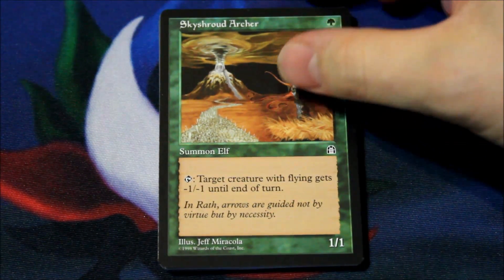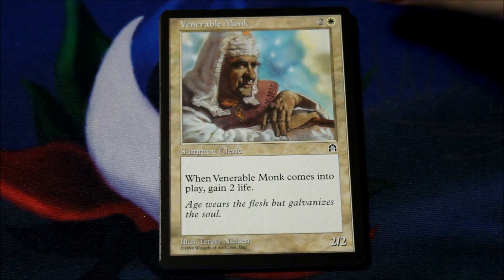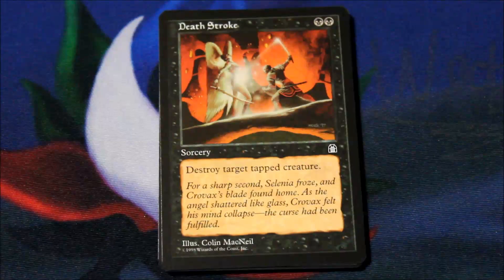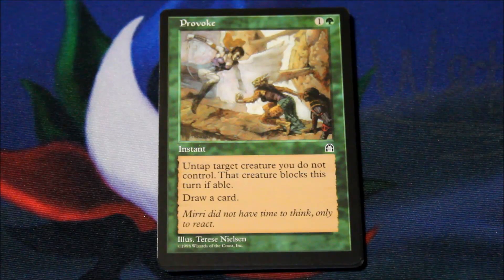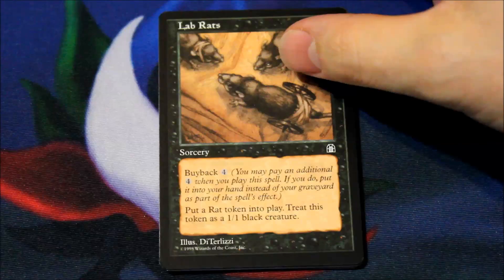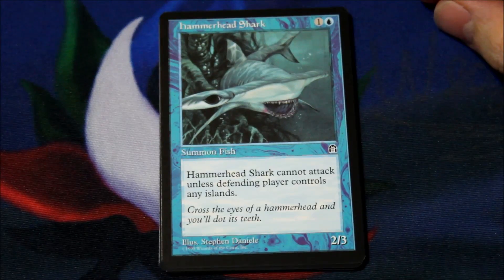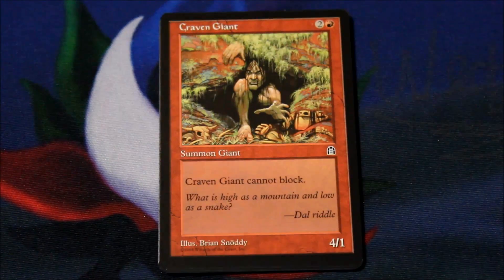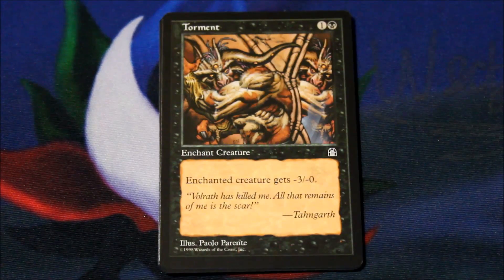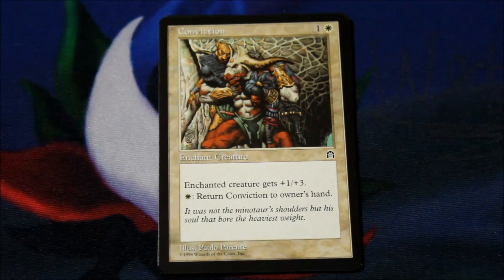Okay, Sky Shroud Archer. Spined Worm. Venerable Monk. Mogg Flunkies. Deathstroke. Provoke. Lab Rats — those guys got wheels. Hammerhead Shark — big fan of sharks. Craven Giant. Torment. Conviction.